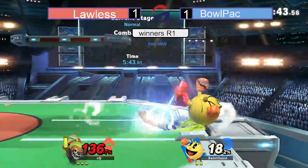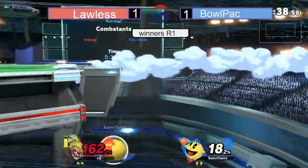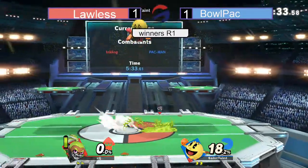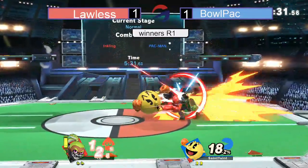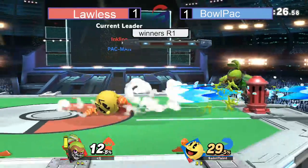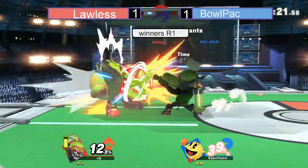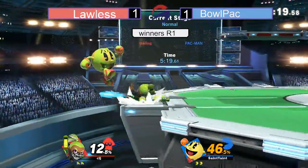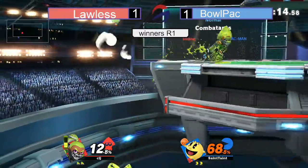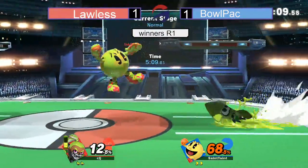Turn things around real quick. Lawless trying to do some fancy stuff, not quite working out. No tech though on that back air. Bullpack's going to quickly clean up that first stock. Lawless catching a lot of these fruits. Back throw into nothing — really weird. Could've gone for an up throw up air there. Gets the rapid jab, going to ink up Pac-Man. Down tilt. Lawless trying to find this ledge trap, gets a down-Smash on that drop down. The ledge trap goes on with more percent that Bullpack is going to have to endure, especially with that ink on him.